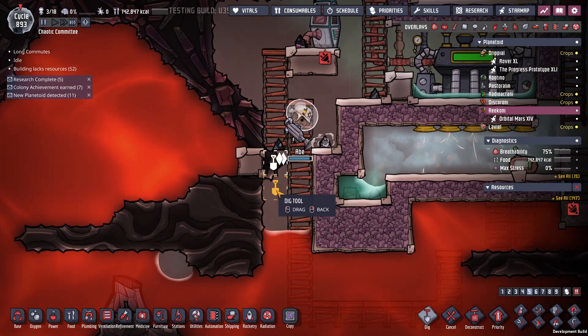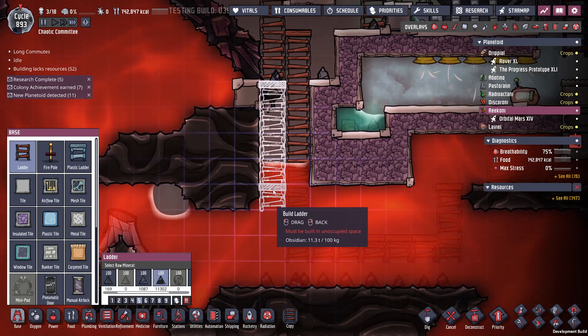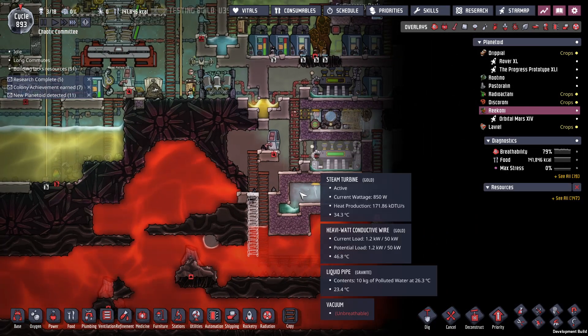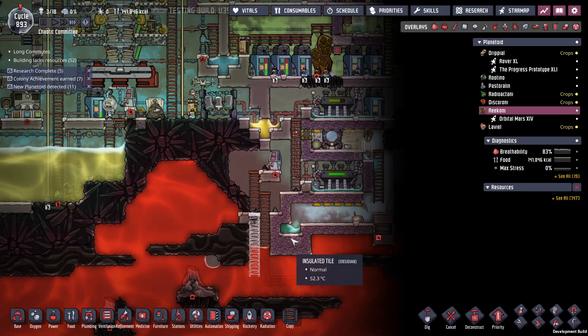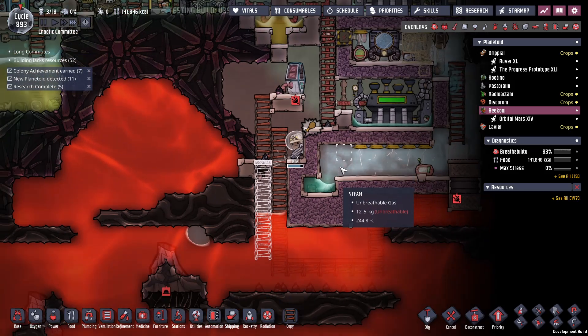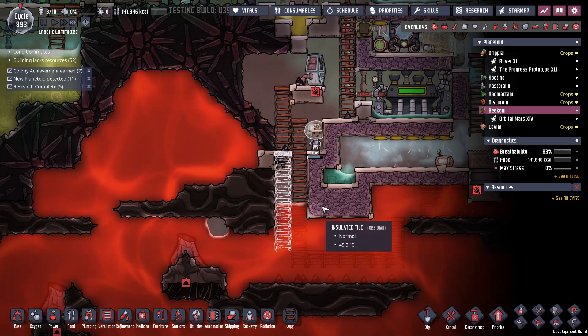Alright, that's in. And now I can move this ladder over. It's just been one of those struggles of moving one block at a time, trying not to let the steam out. There have been a couple of reloads — they did that in the wrong order, so let's just reload.